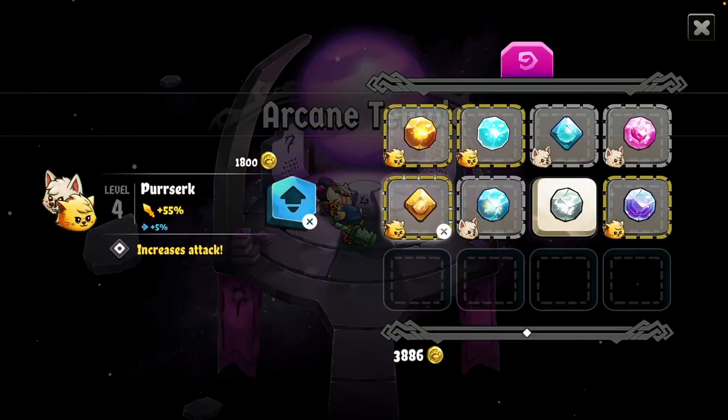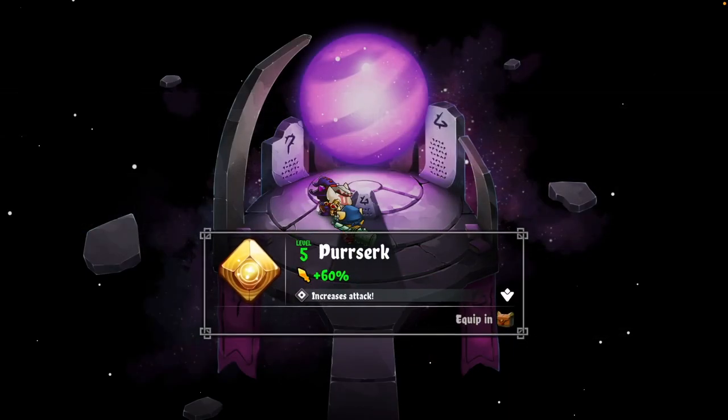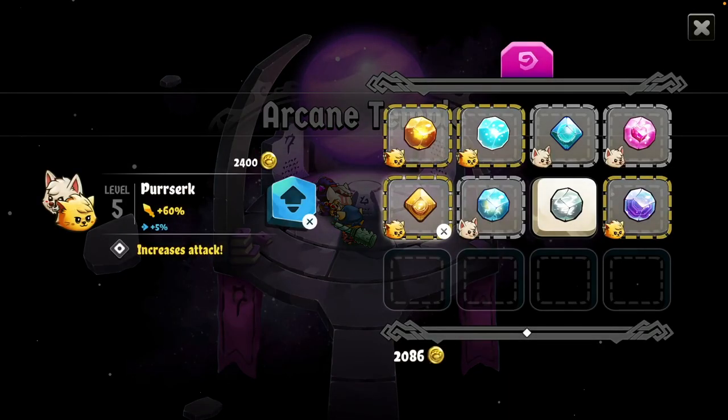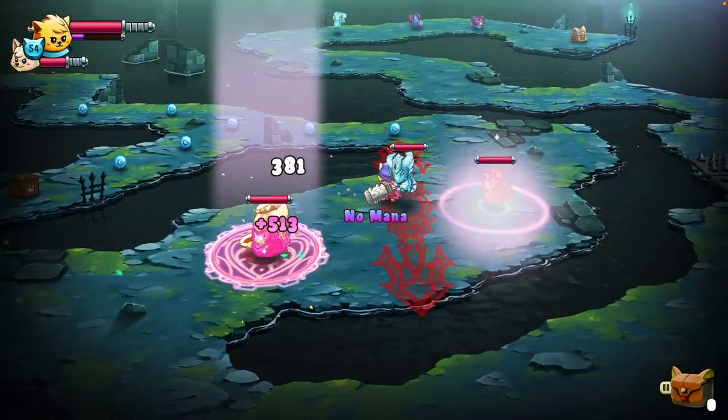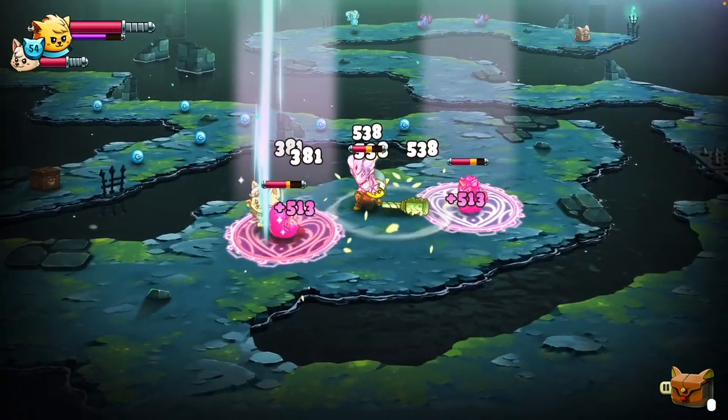Both party members can equip their own set of spells, which range from healing, to buffs, to magic attacks that deal different types of damage. Certain enemies have elemental weaknesses, and since you can instantly switch which character you control, you've got plenty of combat options despite a limited toolset.